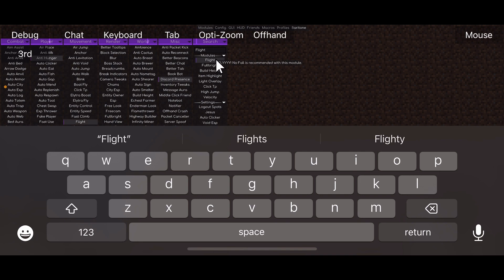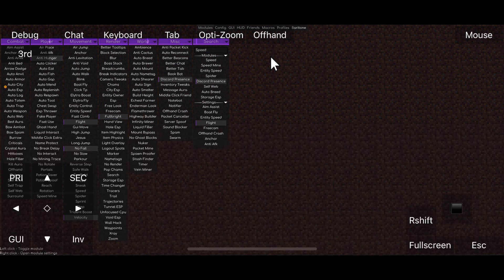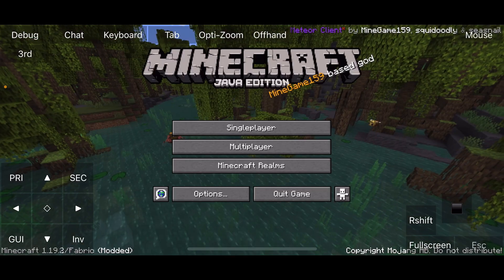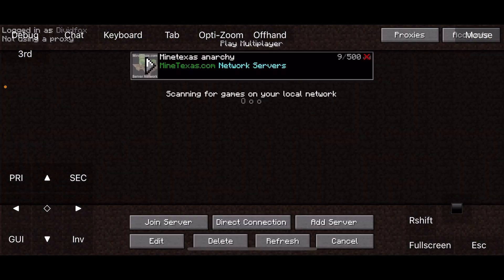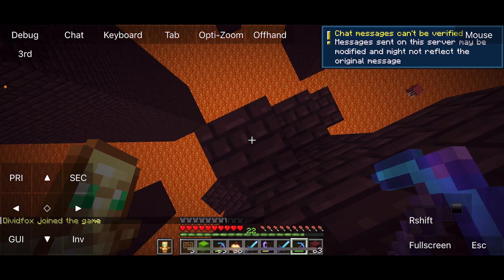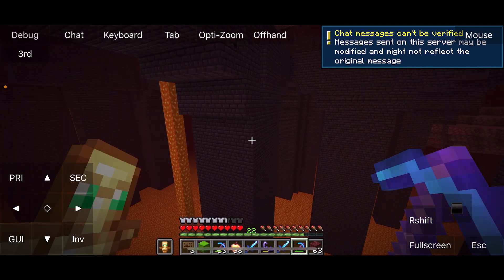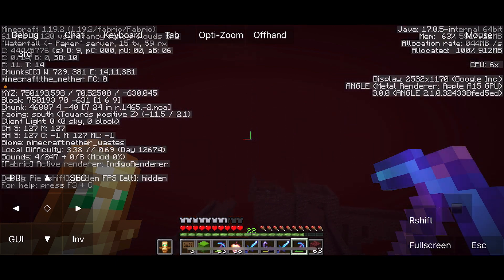Flight. Fullbright. Build height. Velocity. Speed — we'll do that when we're on there. Let's go! Yeah, yeah, yeah — you guys can see my coordinates.